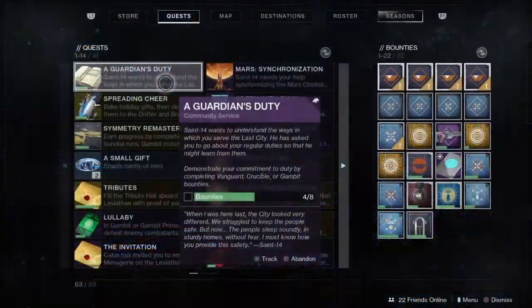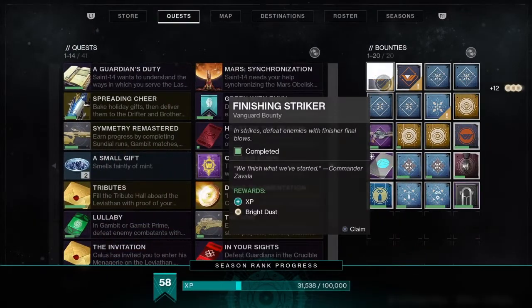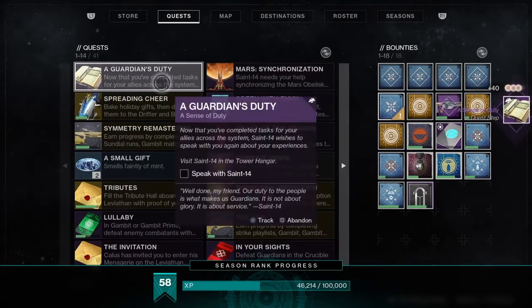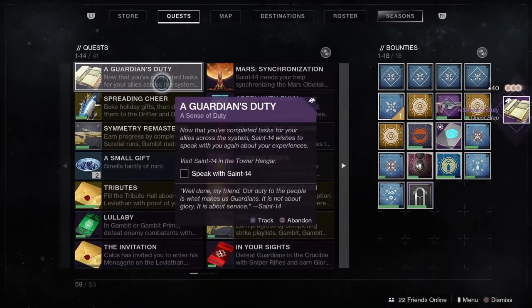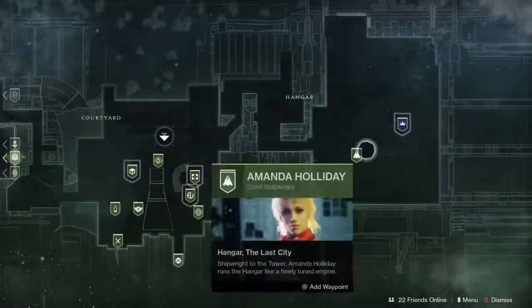After that, you have completed that part of the quest. The next part of the quest will have you returning to Saint-14 back in the tower. Let me take off all of those bounties. As you can see right here, we need to return back to Saint-14, so back to the tower. Talk to Saint-14.